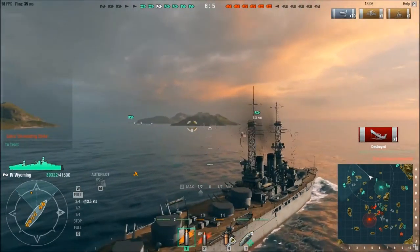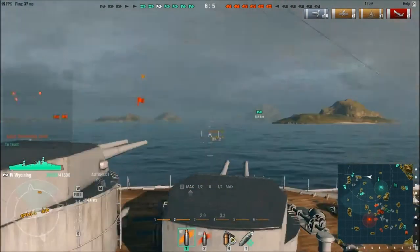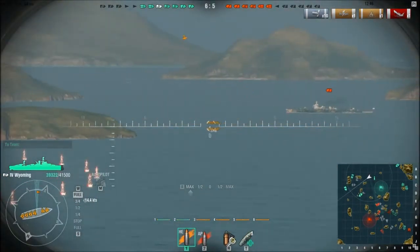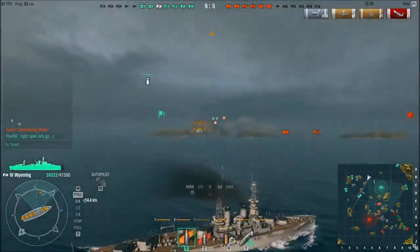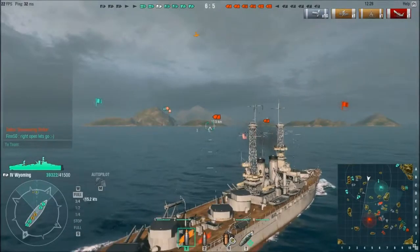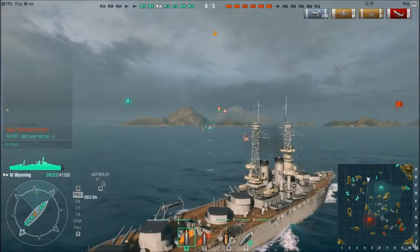This is pretty much battleship gameplay in a nutshell. Anyway, let's turn in. There's going to be some enemies coming over from that direction, definitely. I'm going to do a full turn and head through the middle. Try to engage enemies trying to get through to our base. The cruisers here should be fast enough to react. I get better results in this battleship with high explosives than I do with actual armor piercing — sometimes armor piercing does come through, but the high explosives generally roll decent amounts of damage.